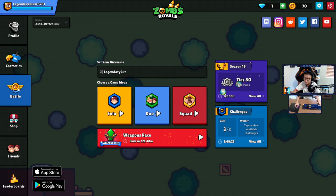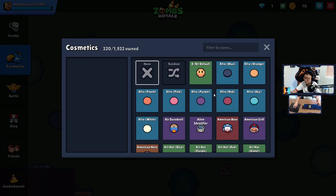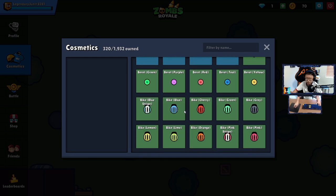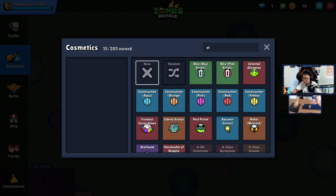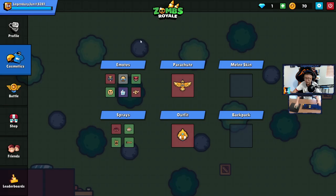Hope you guys enjoyed today's locker reveal! Let me know what you think of my locker and what skins you have that I maybe don't. I know for a fact that only some of you have Stormcaller Divinity — that's probably my rarest skin. If you enjoyed, make sure to like the video and subscribe for more Zombs content. See you guys later, peace out!